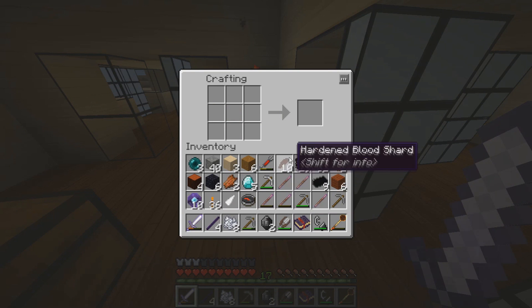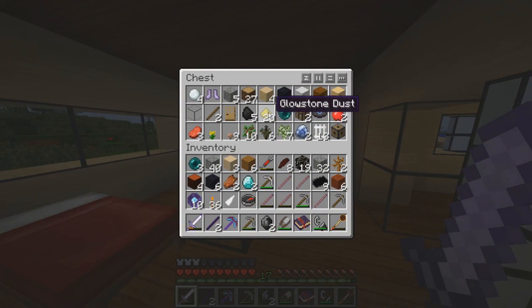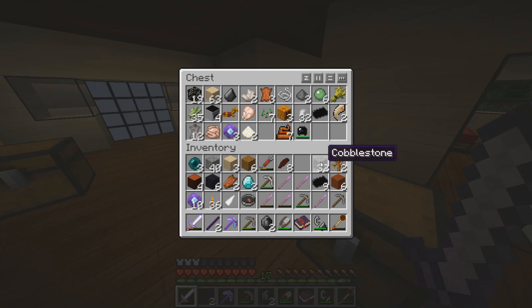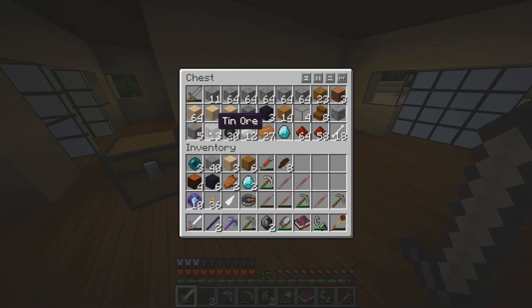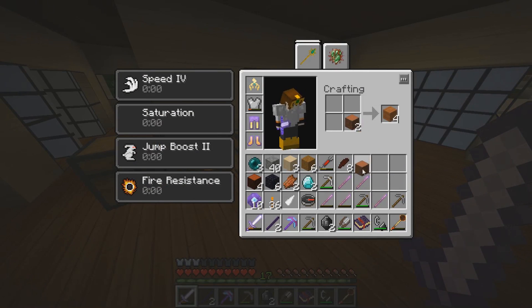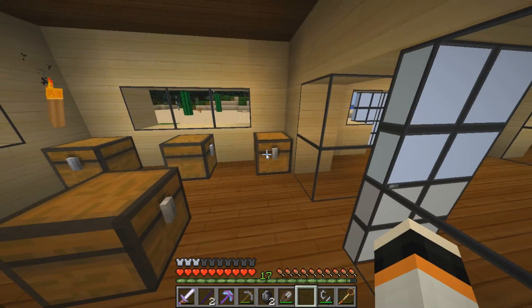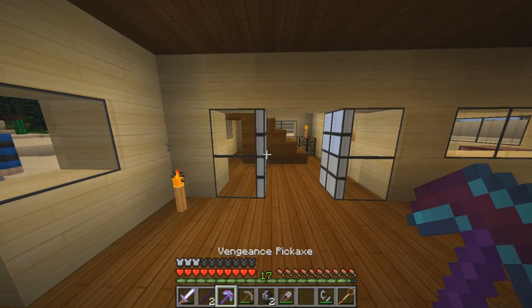We have almost made that pickaxe. We got our logs - no, I don't want to convert them to sticks. Where is my table? I really need to get organized. Where is my dark gem? There you go - it is a dark stick now, good. Now I can make my pickaxe. The moment of truth - there you go! We have finally made it, yes!